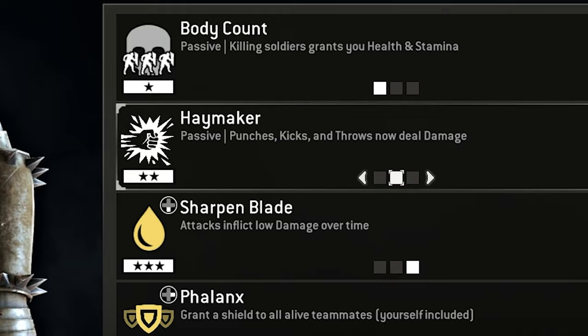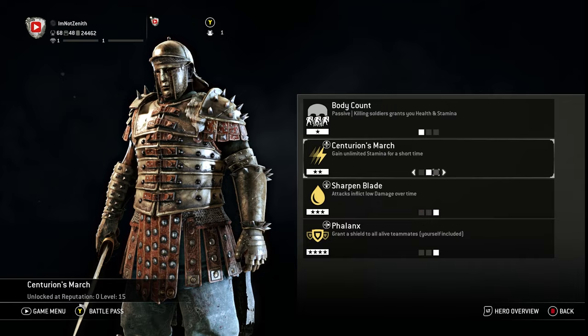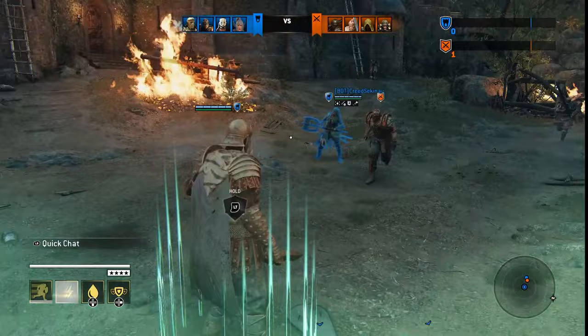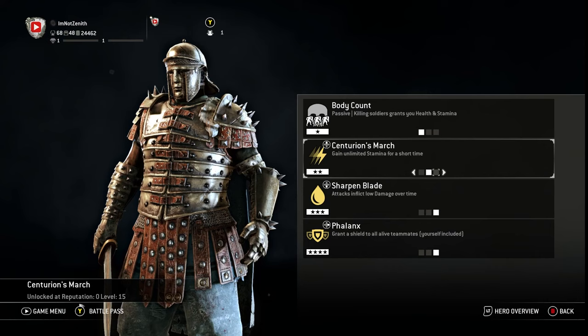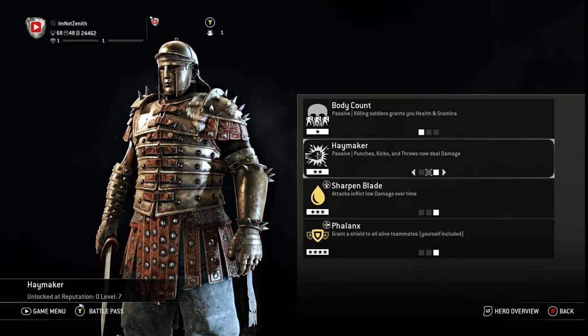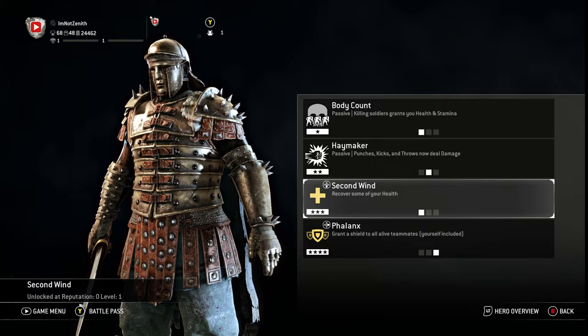Next for tier 2, he has Haymaker — a passive where punches, kicks, and throws now deal damage. As much as Centurion throws punches and kicks, this is a great feat to add a little extra damage. Next we have Centurion's March — gaining limited stamina for a short duration. This seems great if you like to throw attacks constantly, but in higher levels people parry and stop you in your tracks, so extra stamina isn't that valuable in my opinion. Honestly, I'm going with Haymaker for tier 2.